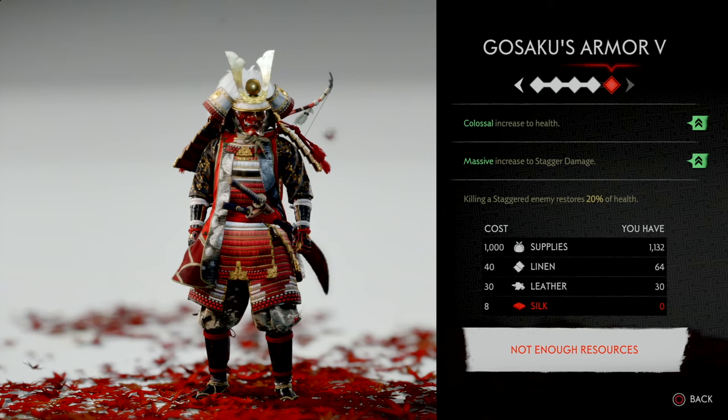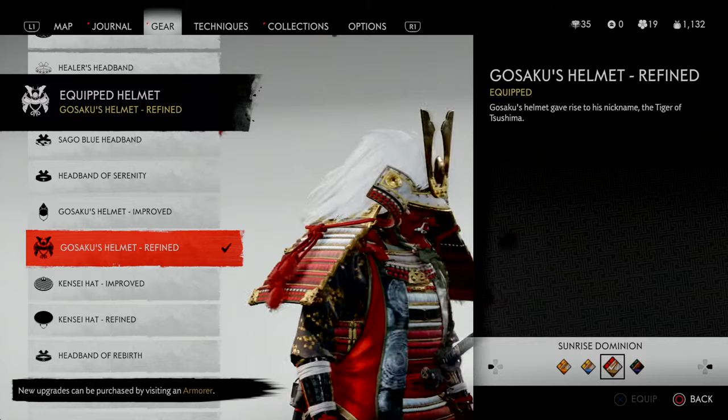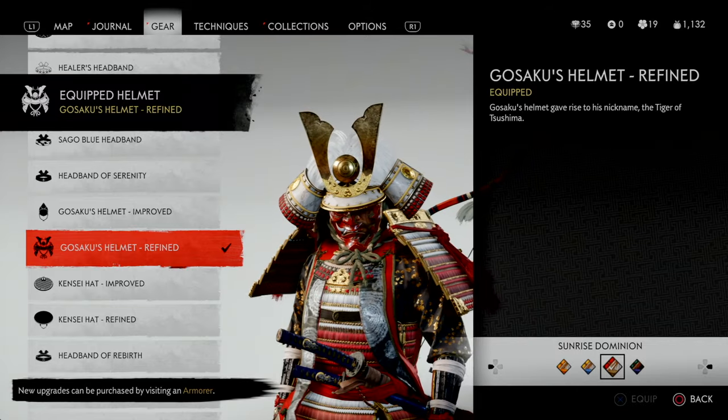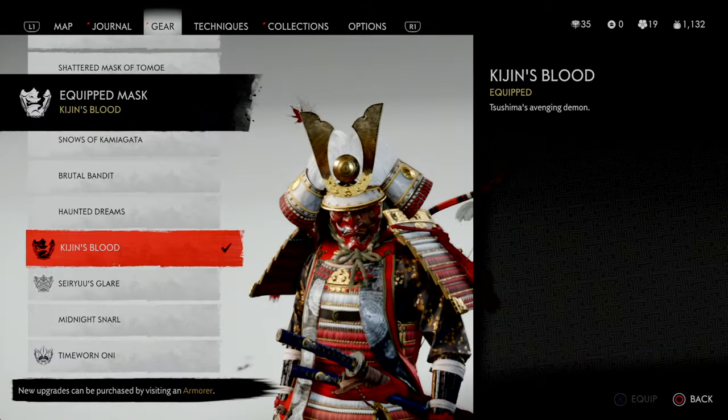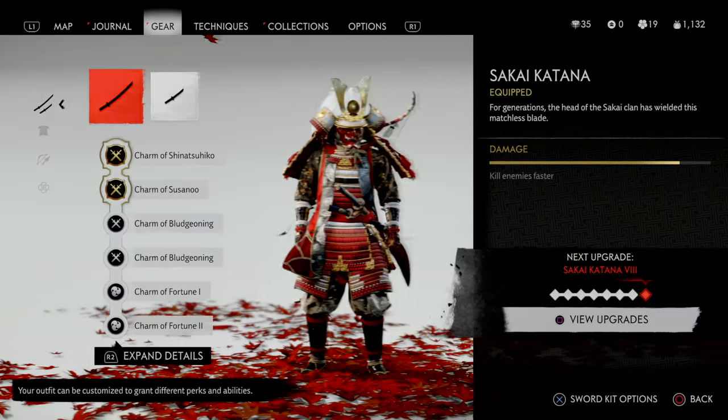To complete the appearance I chose the Gusako helmet since it's part of the Gusako set and also due to its uniqueness, and Kijin's Blood Mask since it just looks great with the entire set. Next up, the most important components of the build: the charms.